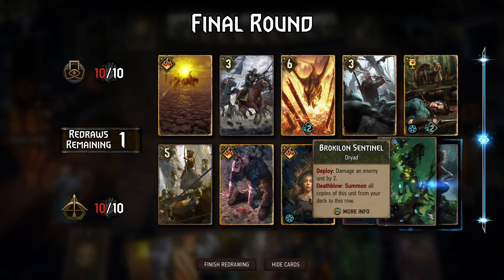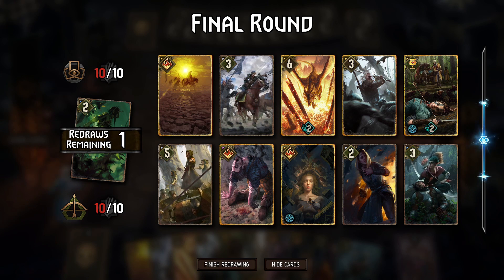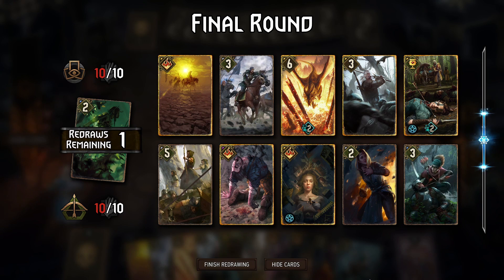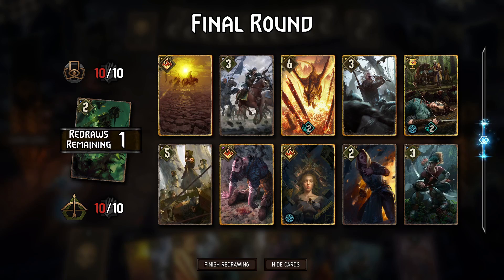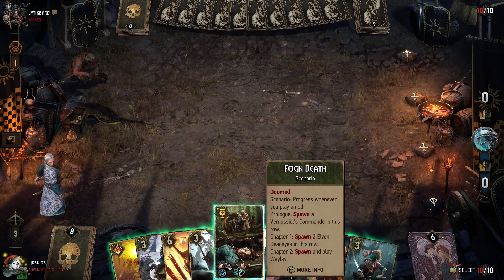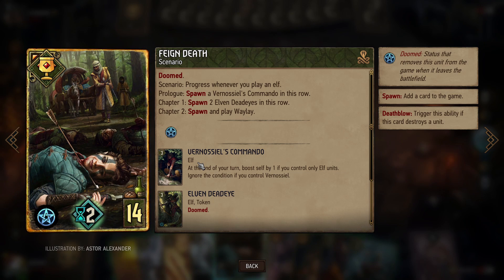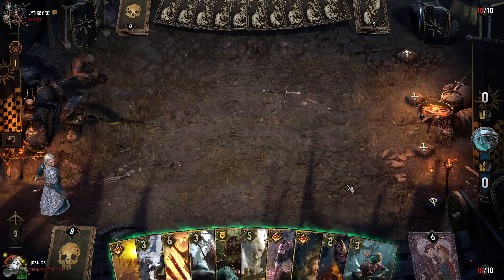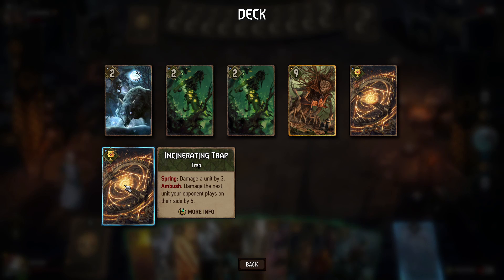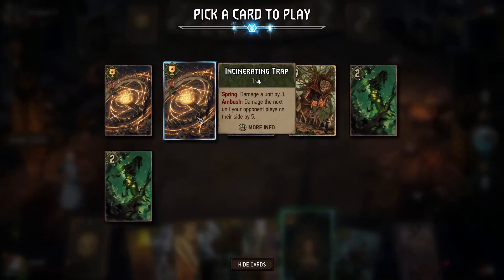We drew into a Broccolon Sentinel — never want that. Dolbathana Bowman is really good though. The trickiest thing here is we're going first, which generally makes it easier for them to steal our cards, and they have last say, which is really big in this event. We could begin with Feign Death, which spawns a Vernasiel's Commando that gets boosted to four power at end of turn — making it very stealable — though the scenario itself is not stealable. Alternatively, we go O'Nero into an Incinerating Trap, which avoids playing the first unit. That's probably the safe play, so let's go Incinerating Trap.